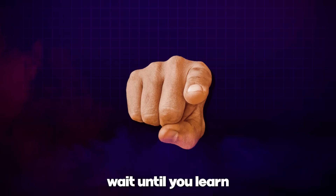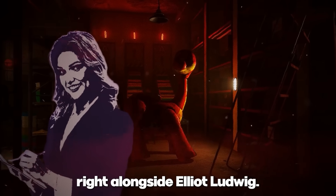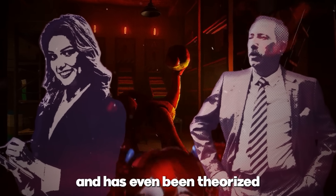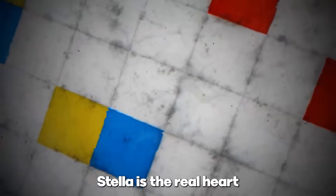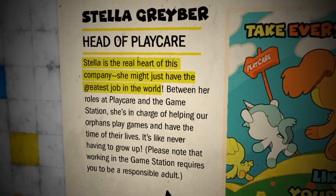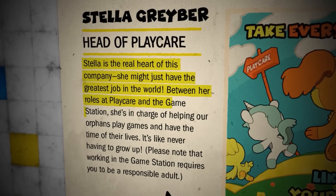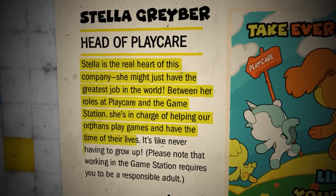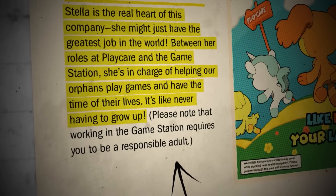But if you thought that was creepy, wait until you learn about the head of Plague Care. Stella Graper is one of the founding members right alongside Elliot Ludwig. She's been hinted at multiple times and has even been theorized to be Poppy's mother. Stella is the real heart of this company — she might just have the greatest job in the world. Between her roles at Plague Care and the Game Station, she's in charge of helping orphans play games and have the time of their lives.